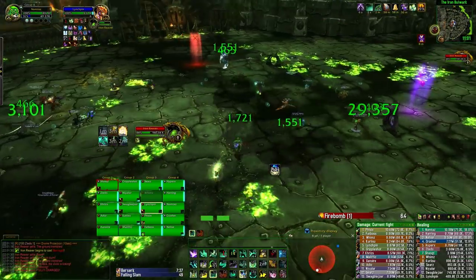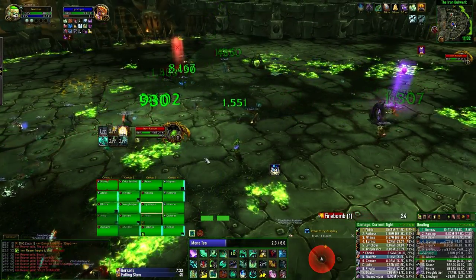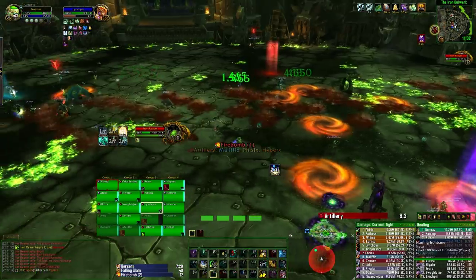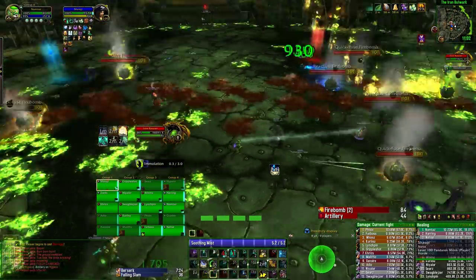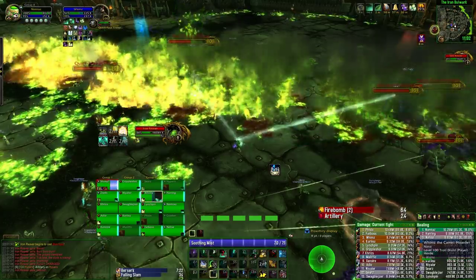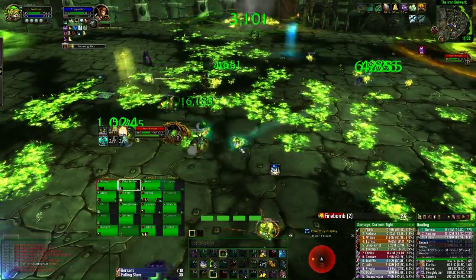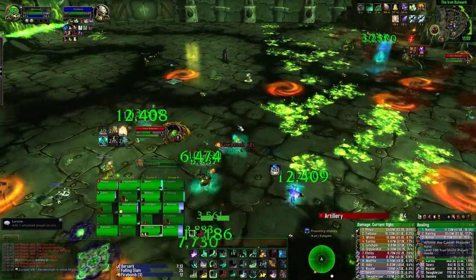After the boss has reached full energy, she will go up into the air and you'll now enter Phase 2. In this phase, the boss takes far less damage, so totally ignore her and deal with the next incoming mechanic. She'll still place artillery on three random players — make sure you move out as far as you possibly can to minimize the damage on the raid. If you have a chance to pre-shield or pre-hot these players, it's quite a good idea, because when they move out they won't be receiving any other healing.